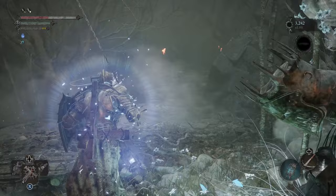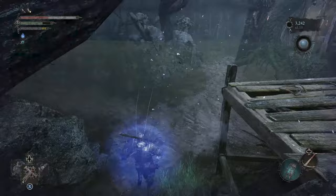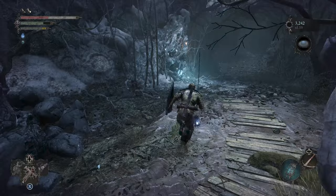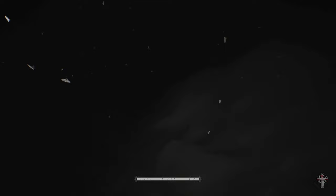The first thing we'll need to do is shift over to the Umbral so we can cross the water. We can then open the nearby bridge, backtrack to the vestige, and rest in order to exit the Umbral.